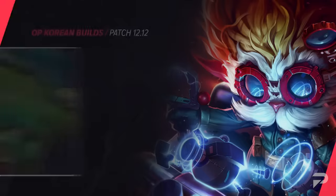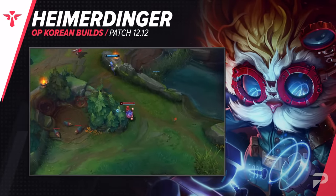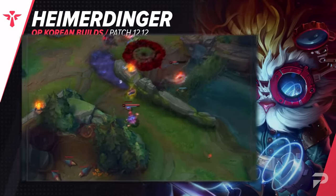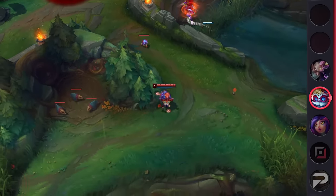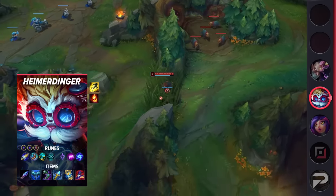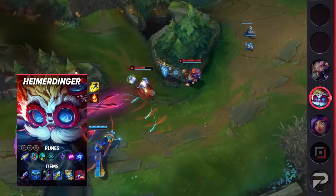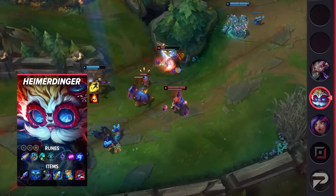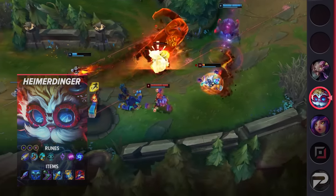For a support build, we want to feature Heimerdinger. Even prior to the recent buffs, he was starting to see more play with this setup. The idea is to use First Strike and Spellthief's to access consistent income, and eventually scale to be that annoying AP carry that players hate dealing with. He's able to pressure his opponents non-stop and gain extra gold while doing so. For his runes, take First Strike, Magical Footwear, Future's Market, Cosmic Insight, Absolute Focus, Gathering Storm, Double Adaptive Force, and a Defensive Rune.